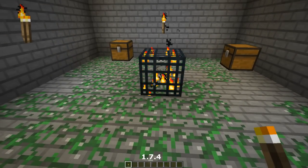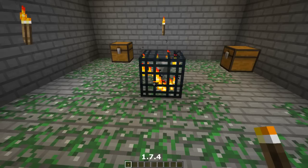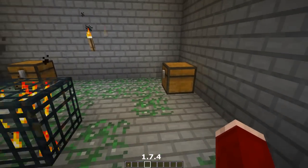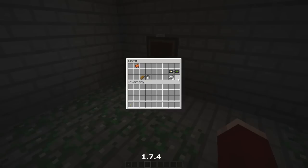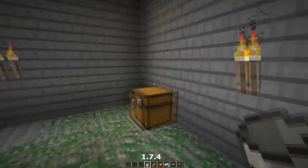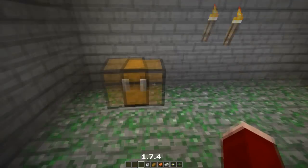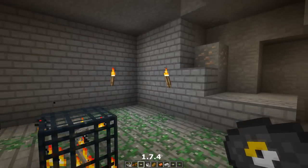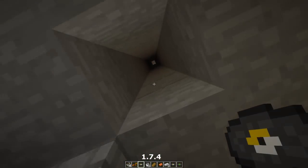With a skeleton spawner you can get a ton of things like bones, bows, and arrows. On top of that, if you turn this into an XP farm you can get a ton of XP, which is really good. You also have two nice chests in here — one of them contains two discs, a saddle, some food, and a bucket, which is really good for starting to go mining.